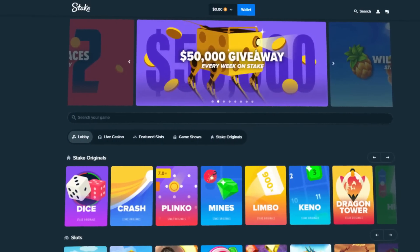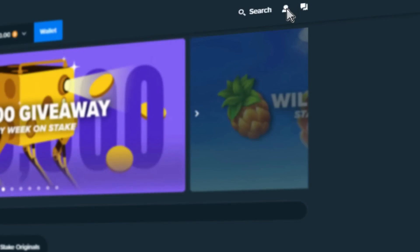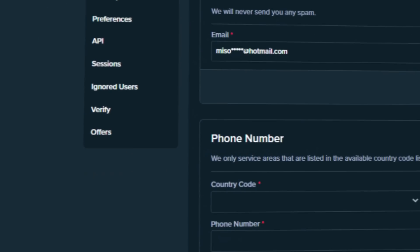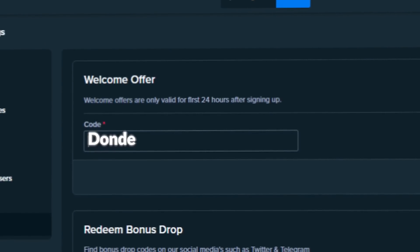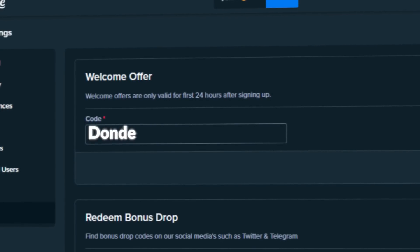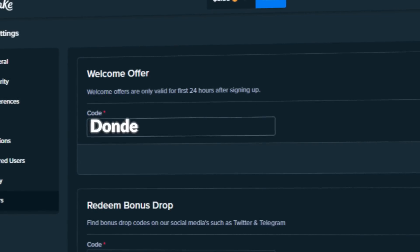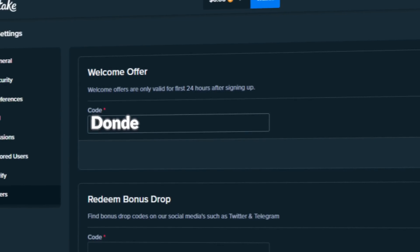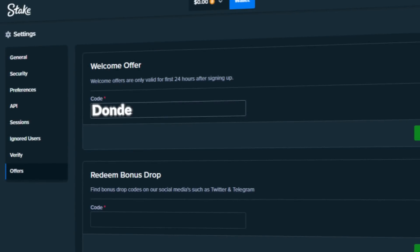Before we get into the video, if you guys want to sign up on Stake, click on settings and go to offers. Once you're there, type in code 'dande' in the welcome offers box. This will unlock $14 free on your account as well as 10% rakeback on all your bets, meaning you get some money back every time regardless of winning or losing. Also very important — once you've signed up, comment down below your Stake username to claim the bonus.